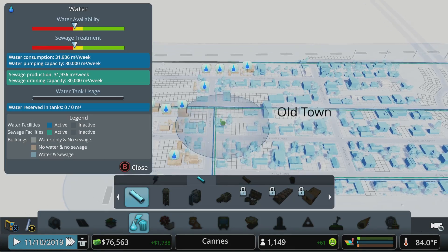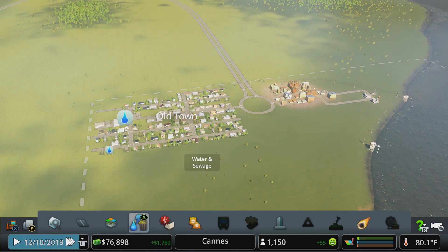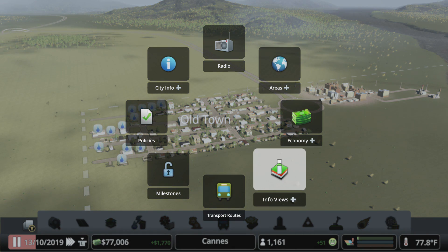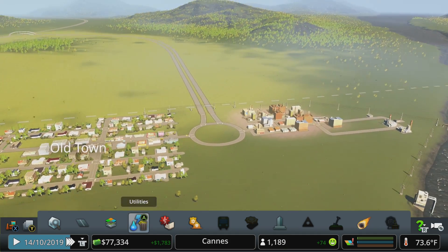We've got water running but we're not producing enough - again a budgetary issue because we had turned down the water budget. I'm going to crank it up to 75 and see where that gets us before worrying about dropping in new water pumps and sewage stations. That gets us well into the green, so we're good there for a while.